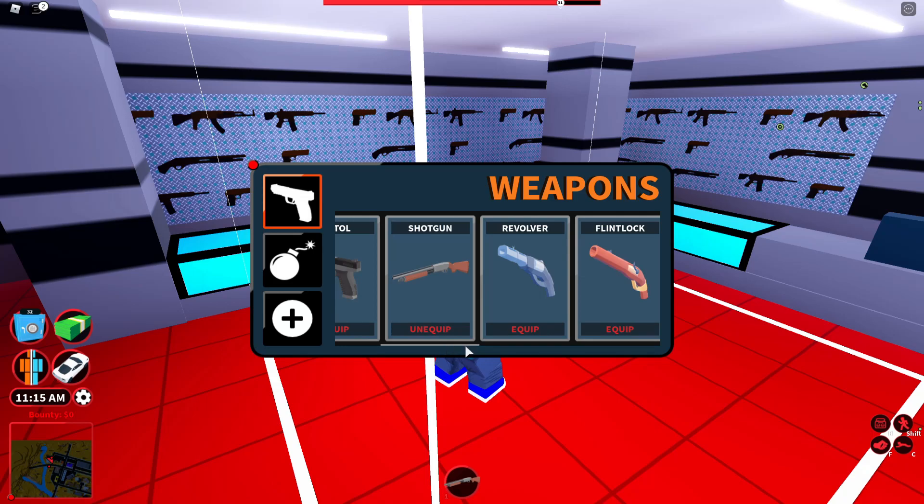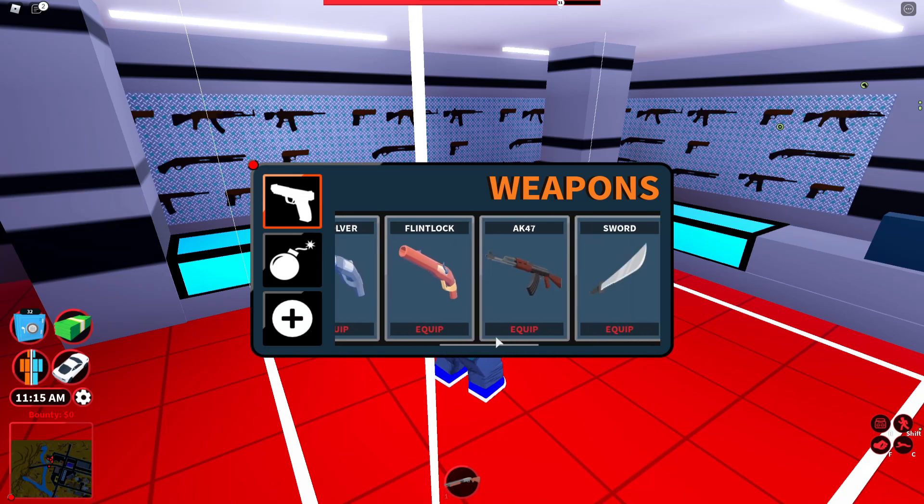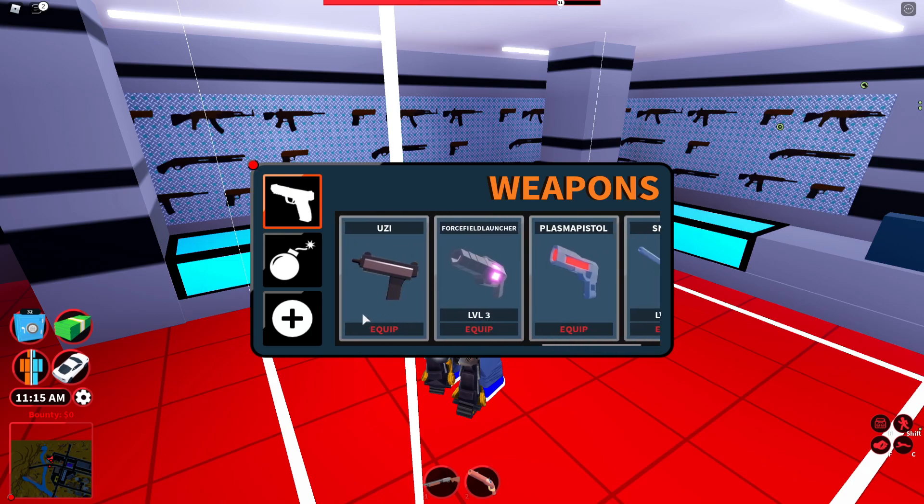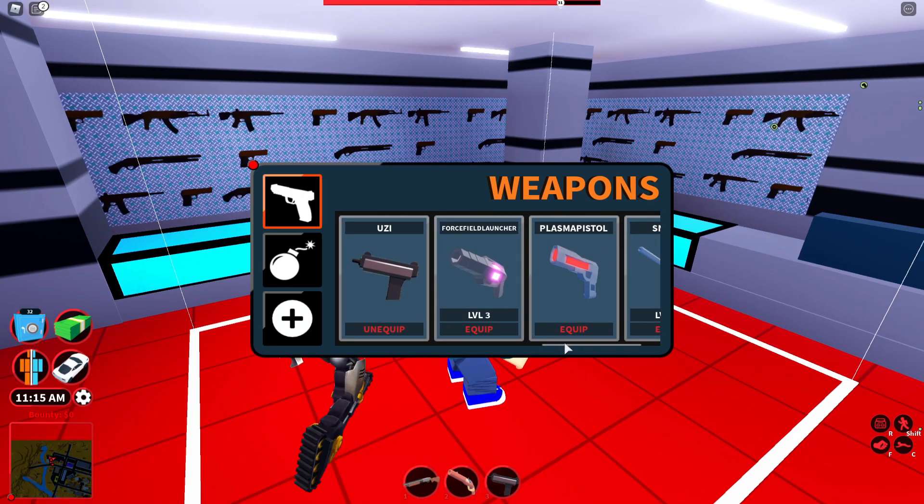We have arrived at the gun shop. The flint lock is very powerful, let's equip that, plus a few weapons as well. This is interesting here.